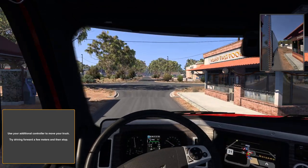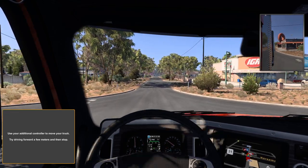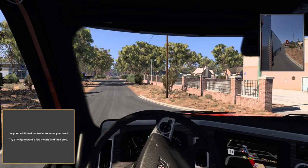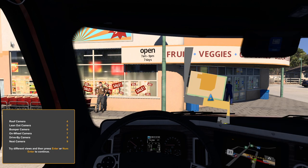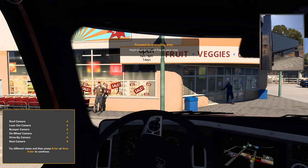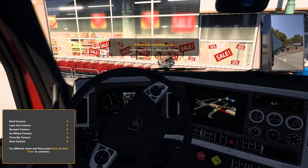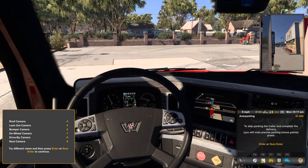Different truck, different vehicle — we're gonna roll up. We're going to the recruitment building, rolling into our destination. Then we're gonna press Enter, go to 190, and drop this off. I've done this plenty of times and been in this game plenty of times.